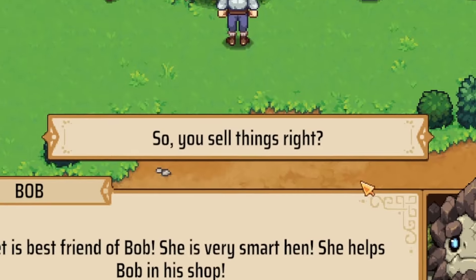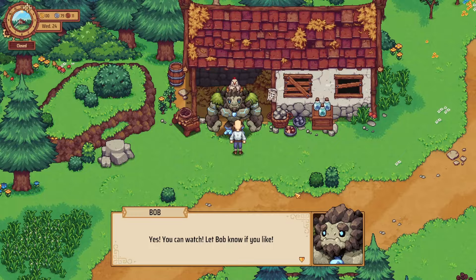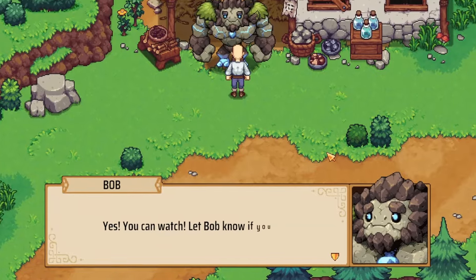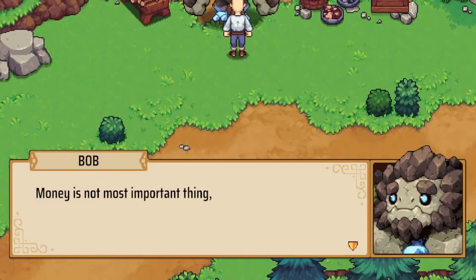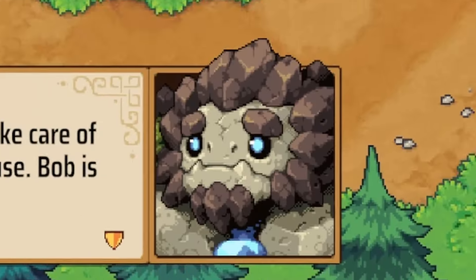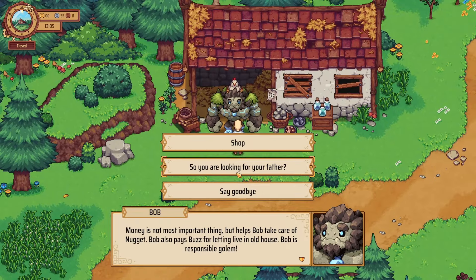"She helps Bob in his shop." Oh, so you sell things — you've got a shop. "Yes, you can look. Let Bob know if you like." Honey is not the most important thing, but it helps Bob take care of Nugget. Bob is responsible — Gollum. Bob, I'm pretty sure for someone of your stature, you could just live however you want, but good for you being all responsible and that.